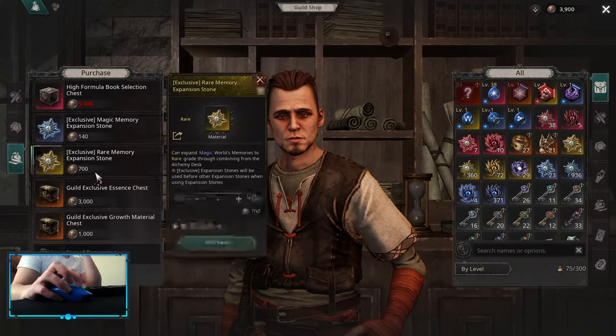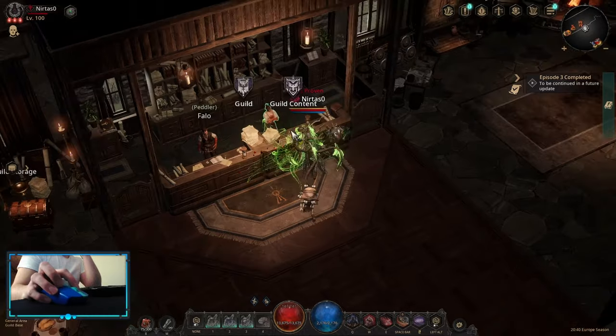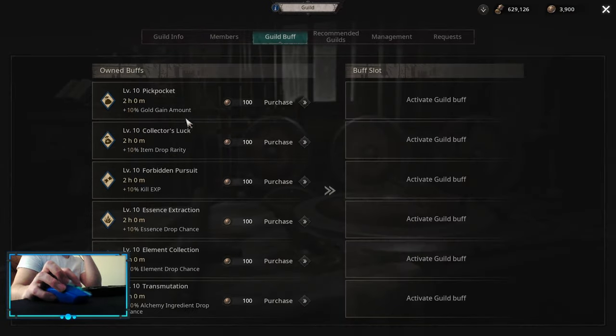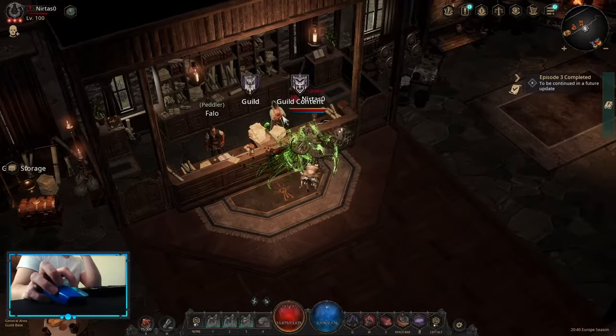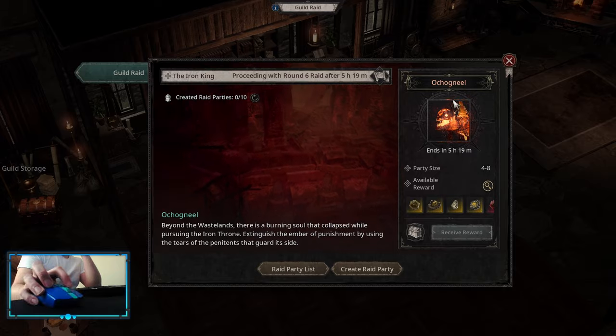Guild raids have the same bosses as the stream raids, but those are from before they were all nerfed — basically the first version of those, which were much harder with different mechanics. In order to start the guild raid, you need at least 4 people. Completing the guild raid can drop you skill and link runes that are only obtainable through the guild shop.